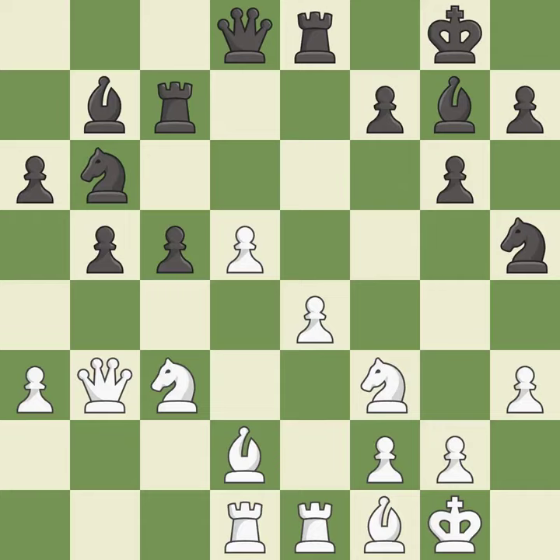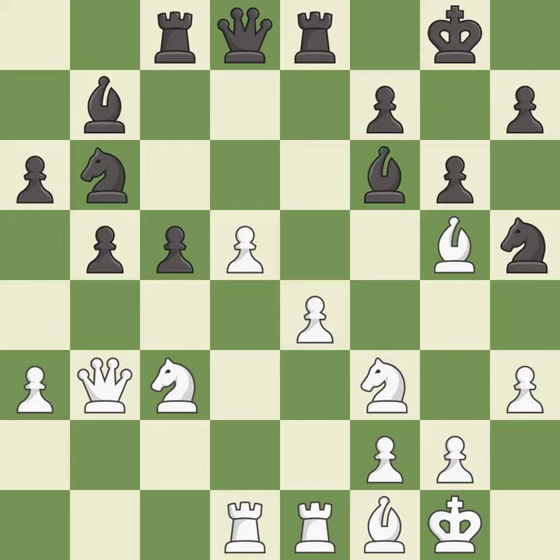This misses an opportunity to threaten winning a pawn — it is an inaccuracy. One of the best moves — it is excellent. This wins time by threatening a queen and forcing it to move away — it is good. This misses an opportunity to connect rooks — it is a mistake. This threatens to kick a bishop. This permits the opponent to kick a queen — it is an inaccuracy.